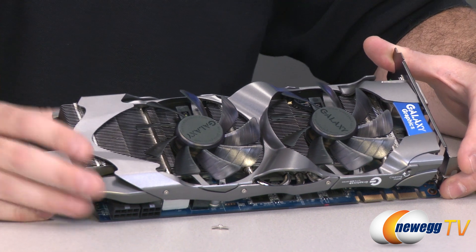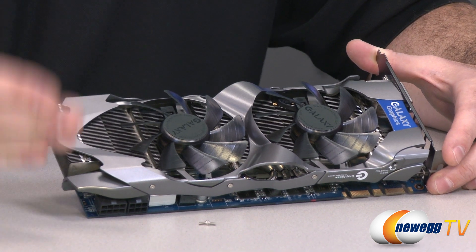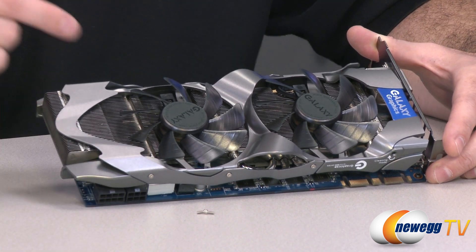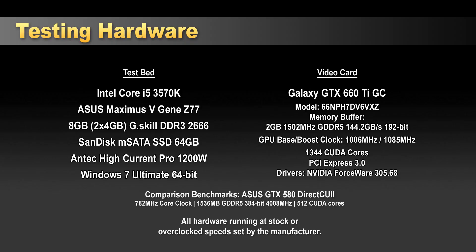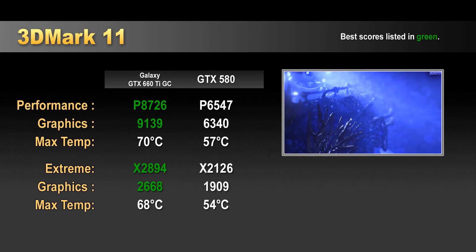With that, we're going to move into benchmarks. For a point of reference, I'm also showing you some GTX 580 benchmarks — please bear in mind that the 580 I'm testing against is a triple-slot cooler overclocked GTX 580, so it's a really beefy card we're putting it up against. Here are your Galaxy GTX 660 Ti benchmarks.